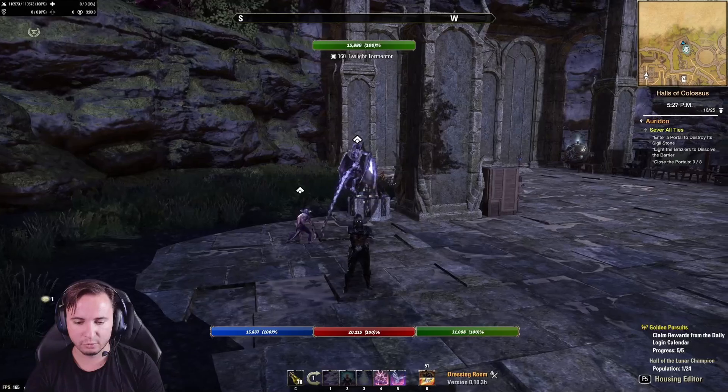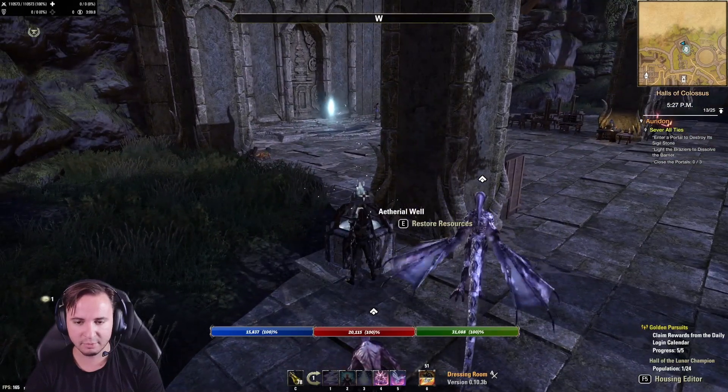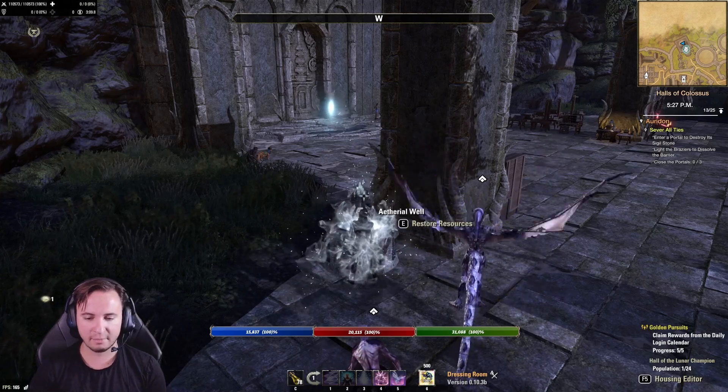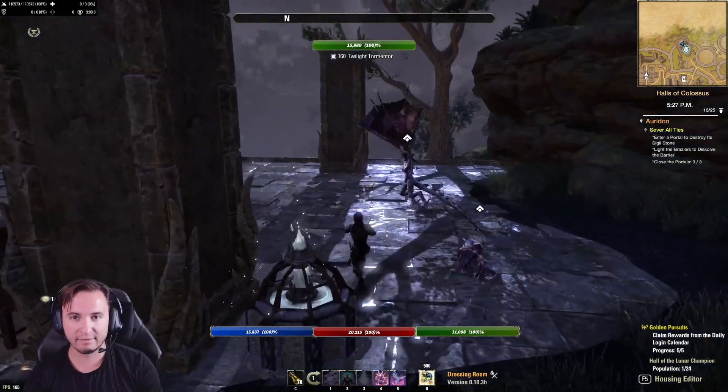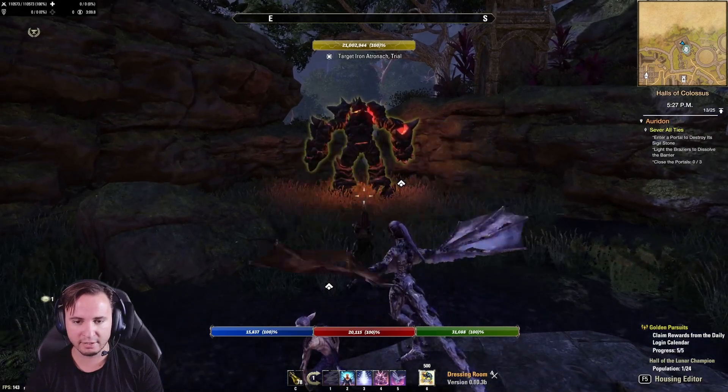What we really need is the Iron Atronach trial dummy and this ethereal well. Here's what we do with the ethereal well: you see how I have 48% of my ultimate stacked up right now — we use the ethereal well and it will restore magicka, health, stamina, and your ultimate. So now I have 500 ultimate points so that I can go in and start with my ultimate pretty ready to go.